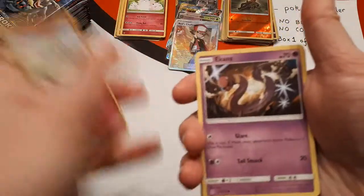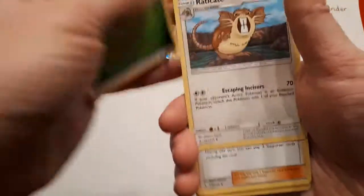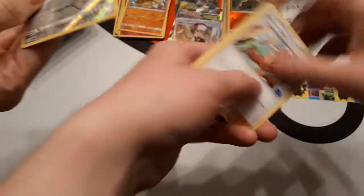This is the first pack from the right hand side of the box. It's looking like a good box, isn't it? It's a good box so far. The reverse is Purugly. The rare is Sandslash — so I'll add that to the rare pile and give you the Purugly reverse.